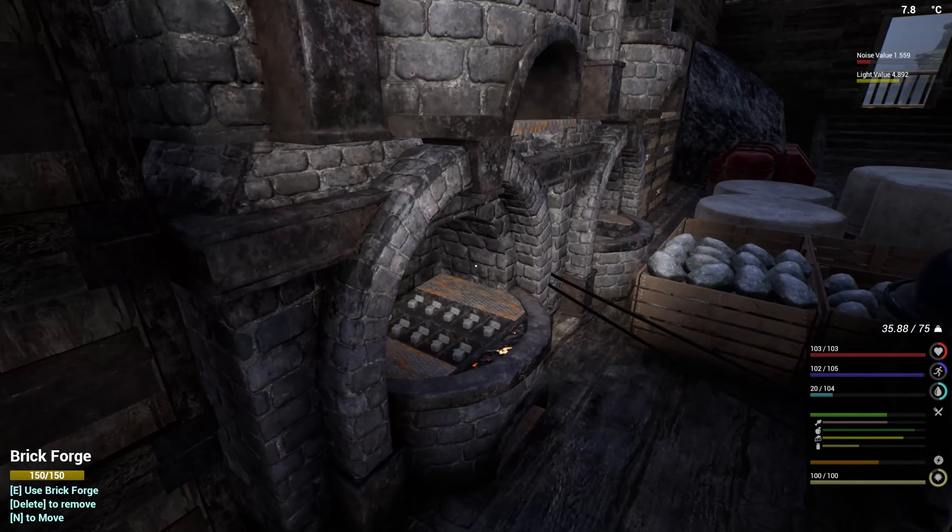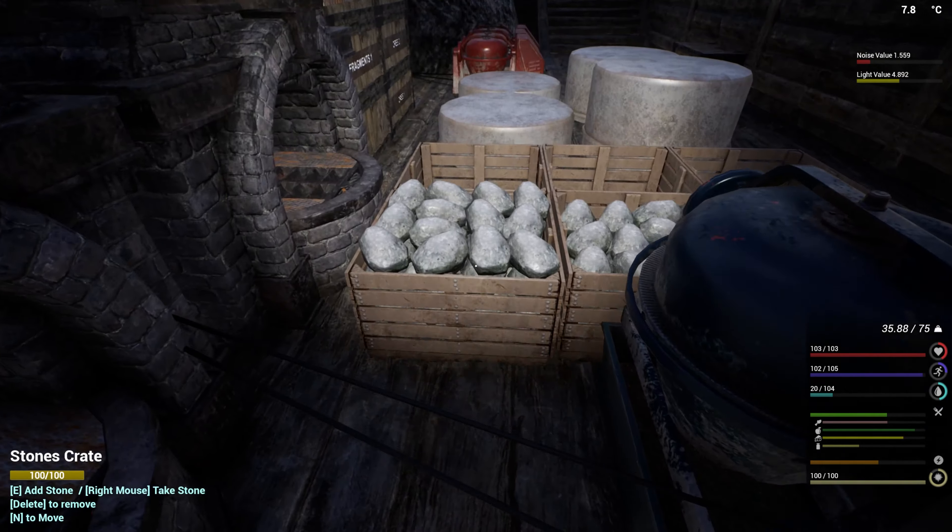Coal here - start it. Coal here - start that. Oh man, we're about to have so much steel. It's taken a long time to get to this point in the season though - it's been good. Boom and boom. Awesome - let's go ahead and grab a little bit of fragments and then we're going to take the rest downstairs and do repairs right now before something bad happens.